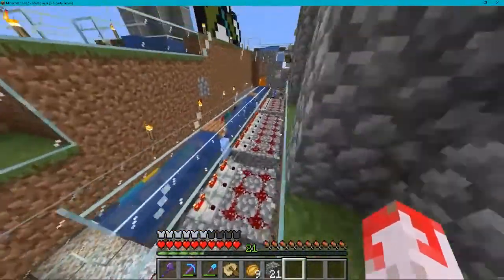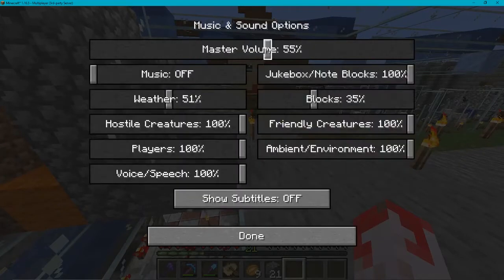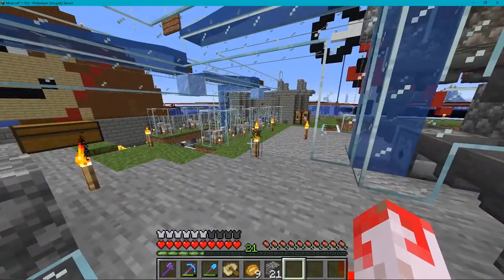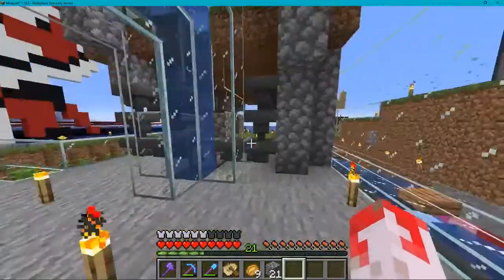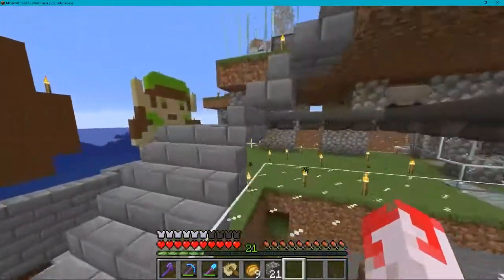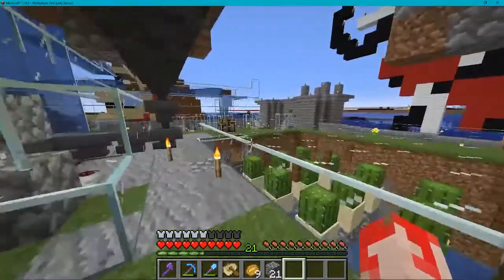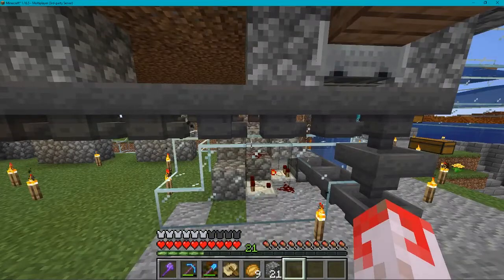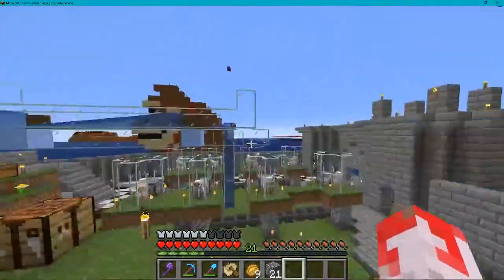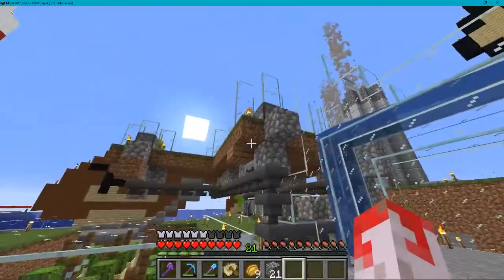There's an automatic item sorter down here with lots of hoppers and waterways. People have come around the server and said this is a complete waste of hoppers. I said, listen, when you've got an iron farm producing iron as quickly as it does, you can afford it. The only thing that was actually a bit of a pain was the amount of chests I used building this place — I have no idea how many stacks of wood I used, it was a lot.